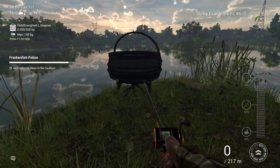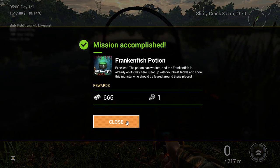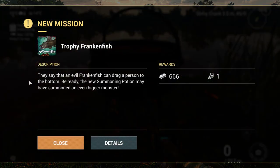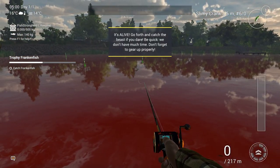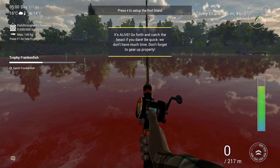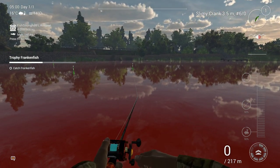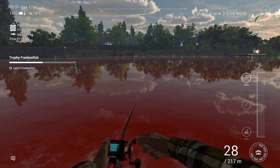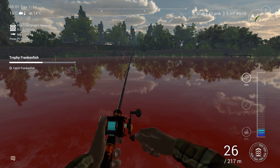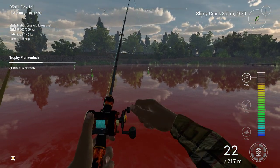Here is the cauldron — you just click it and the mission is accomplished. Then you throw the slimy crank in the water at speed 2, and if you hear someone laughing with a very evil laugh, that's the Frankenfish. Here we go — he's a good fighter!